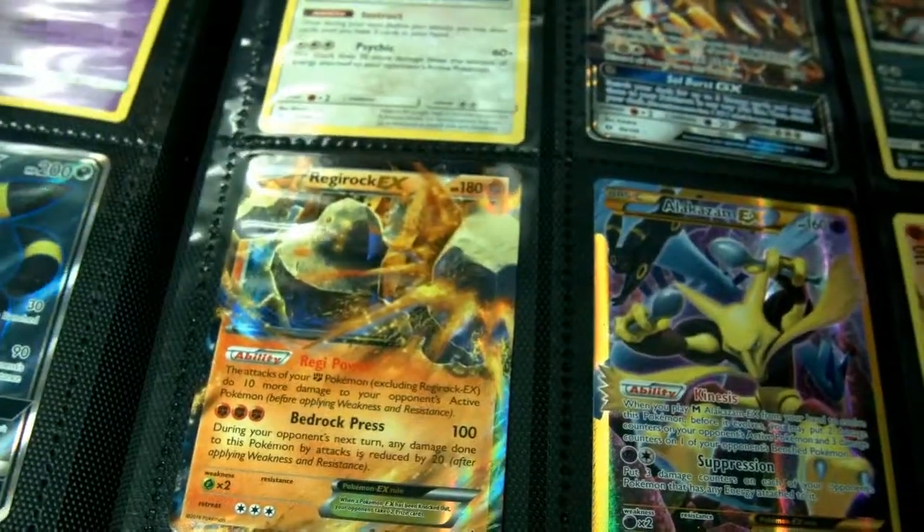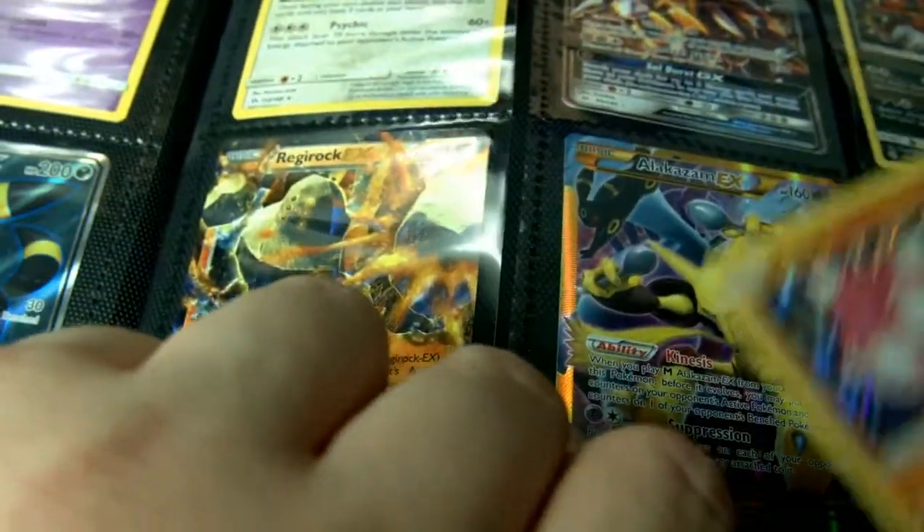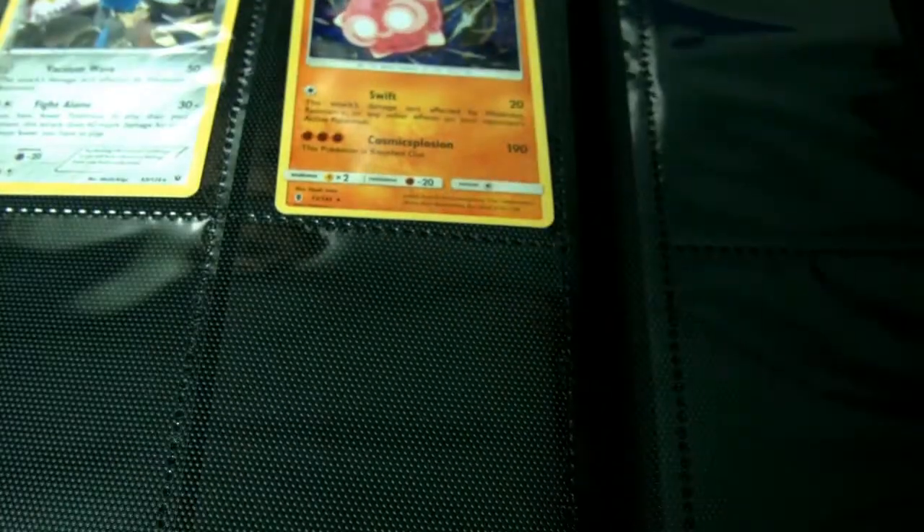We went way too far — all the way to the reverse holos. The binder of good things is nearing full. I know I've been mentioning that, but there's our friend. That guy's a nice little card right there, and you're gonna have a home right here. There you go, folks — you can almost see the card. See you tomorrow.